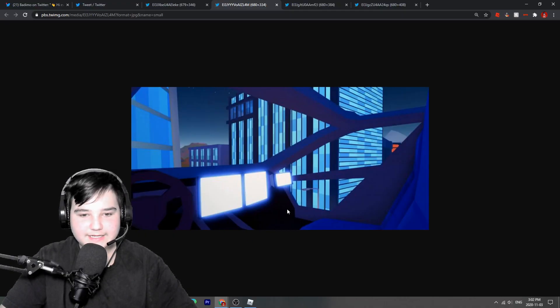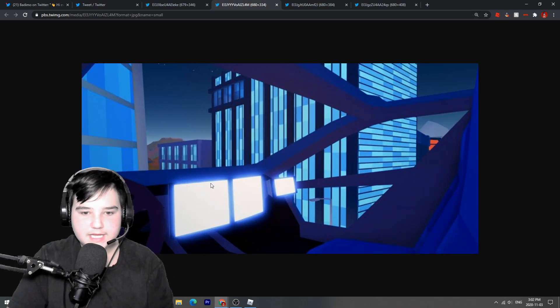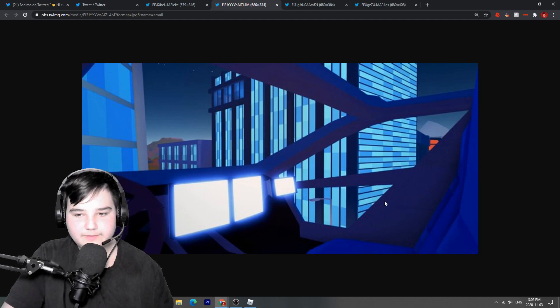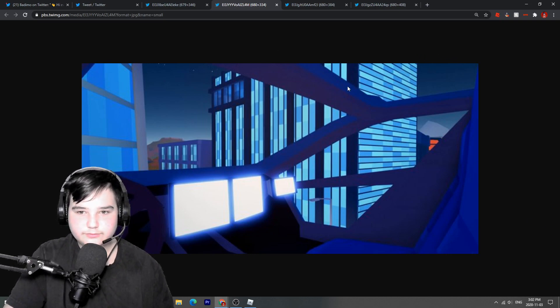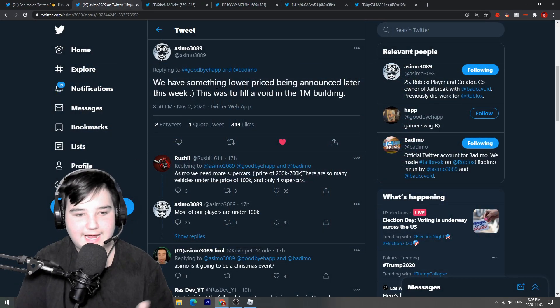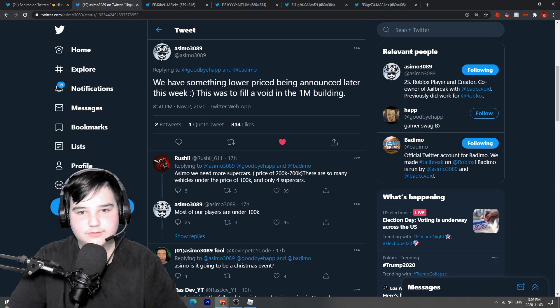Look inside — it looks amazing. There are some computers, laptops, and a bunch of cool stuff in there, plus a steering wheel. Some windows — a lot of windows. It looks like there's a roof on top with windows. Anyway, I was fishing around for some more content to add to this and it looks like we found it.